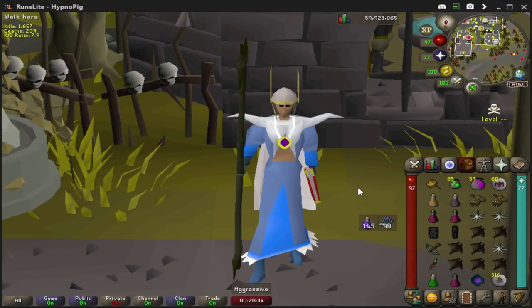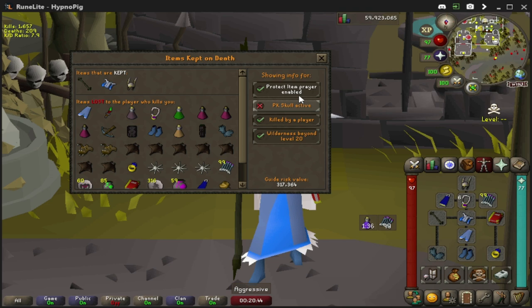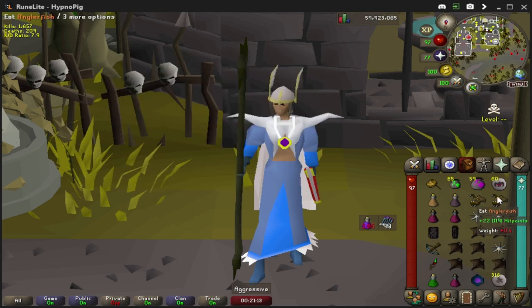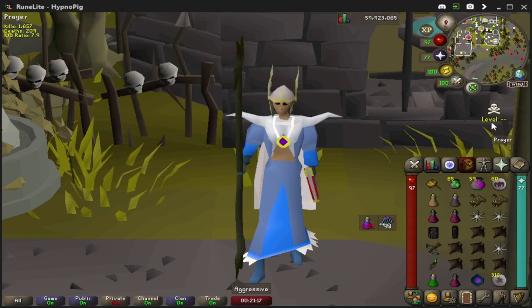To start off the video, we're going to be going over what you should be eating when you're going in a budget setup such as 1 mil or below 1 mil. As we can see, I am in a setup of 400 to 500k, and in this setup it is more than okay to PK with regular foods such as Blighted Manta Ray, Karambwans, and Anglerfish.